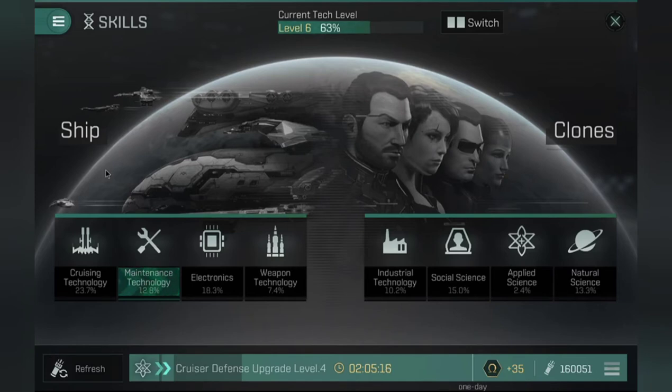A new screen will pop up. This is your skills page — I'm sure everyone has seen this by now. At the top center, you'll find the current tech level.